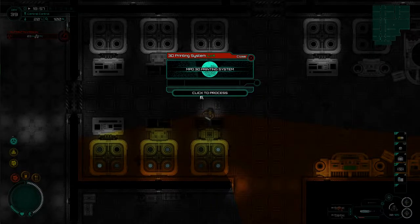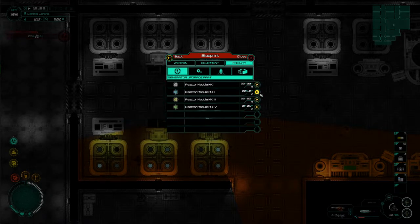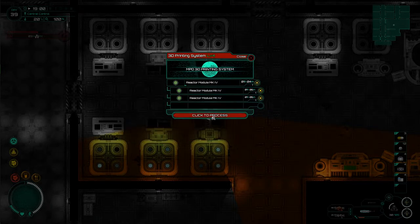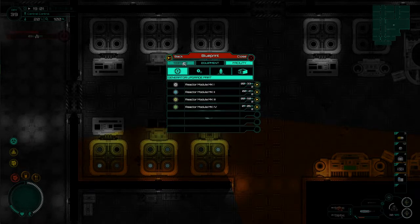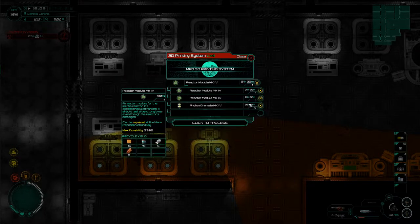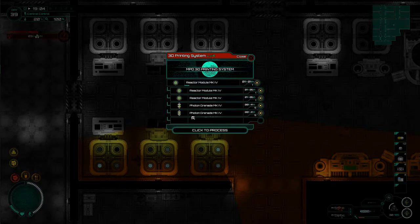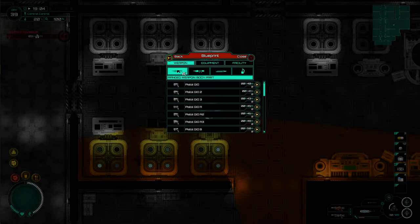Another thing I want to make sure I do is get ourselves some reactor modules on the go because we're starting to run out a little bit of the high powered stuff, and man we need them high powers. I'm also going to make some more weapons - need some grenades, definitely need some grenades. I don't know about you but I do think the photon grenades are definitely one of the most valuable items that we have in the game.